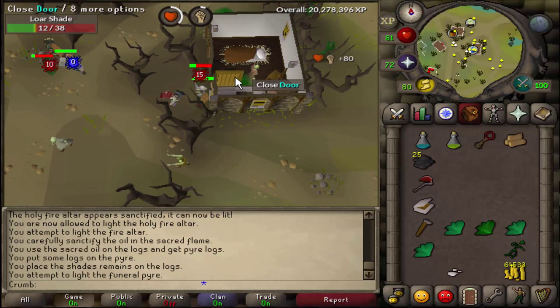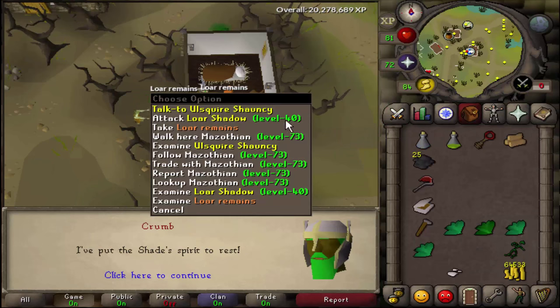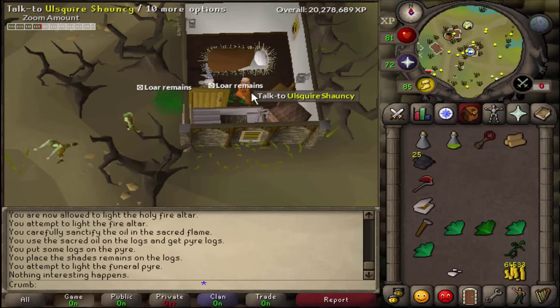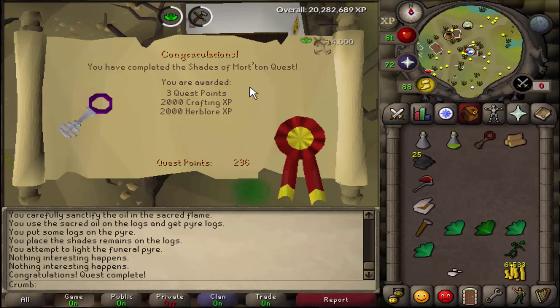Go ahead and open this door — be careful not to accidentally attack anything. Use the Serum on him, then use the Bronze Key. Talk to him, and that is quest complete! Thank you guys for watching, and until next time, peace and chicken grease.